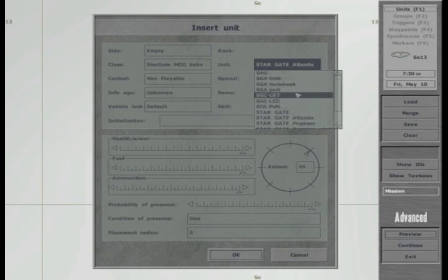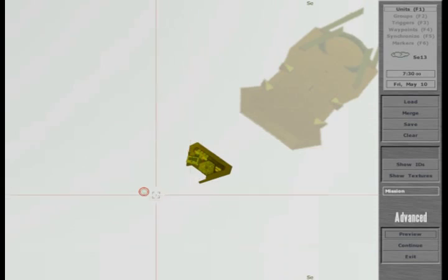Having replaced all the objects, now we just have to test our mission the same way we tested the previous one.